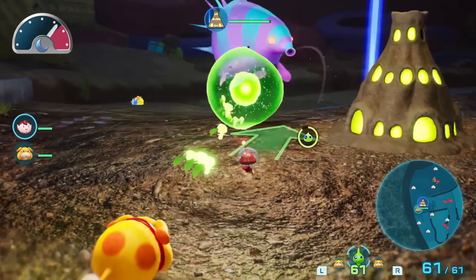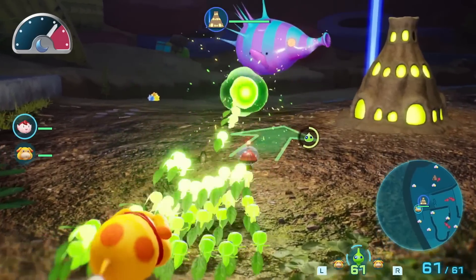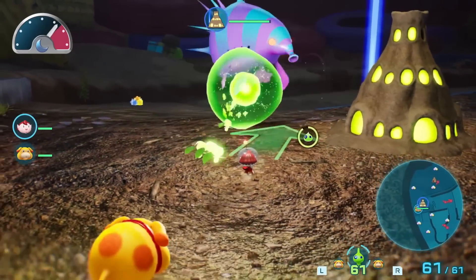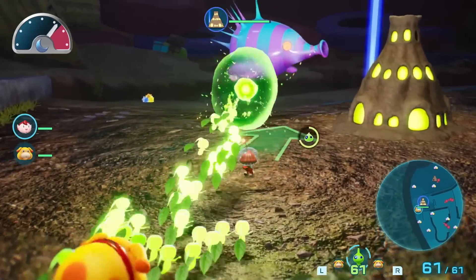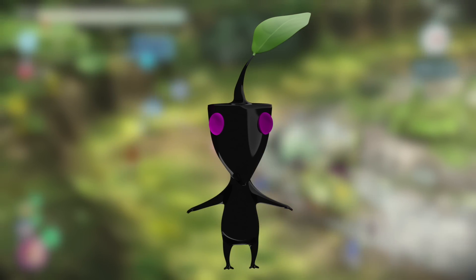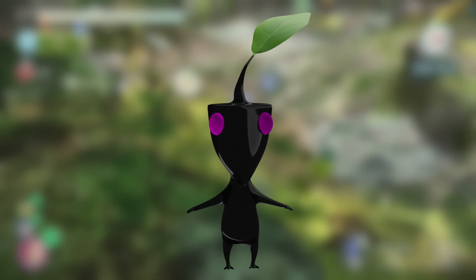We've seen the idea of a Pikmin projectile come to light recently with Pikmin 4's Glow Pikmin, but from the looks of it, this is a big slow shot that requires a group of Glow Pikmin fusing together. Arrow Pikmin, on the other hand, would allow for quick engagement with enemies at range, leading to an all-new type of combat in the Pikmin series.